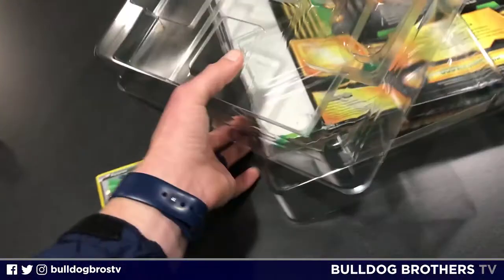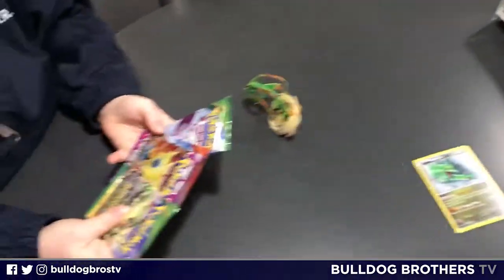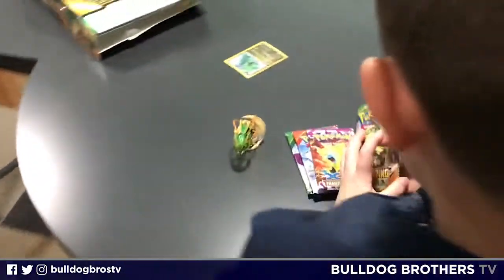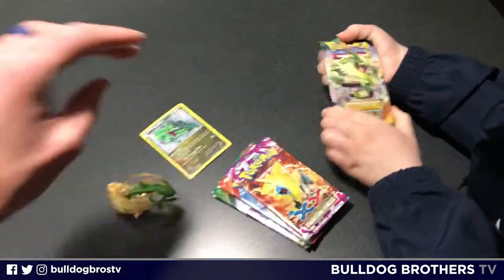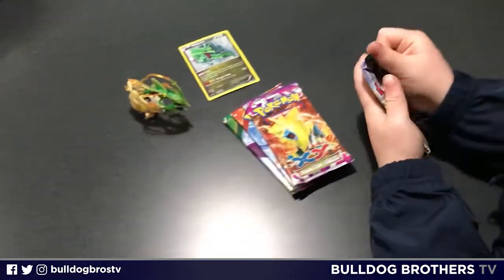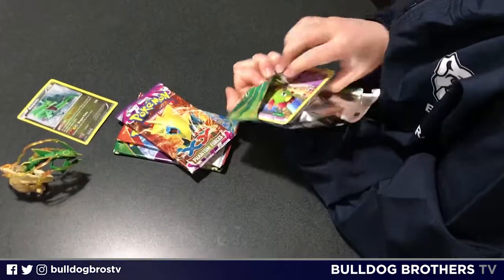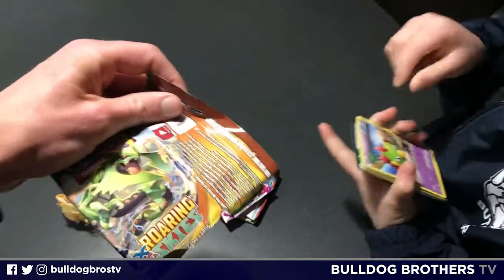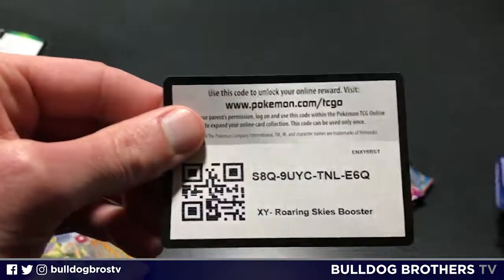We'll set our trash off to the side — gotta take out the trash today anyway. I'm gonna go over Master Everett's shoulder here. Rayquaza is gonna watch as well. We'll set Rayquaza up here with our holo there. He's sticking with the theme — he's going Rayquaza first pack in for this four-pack opening.